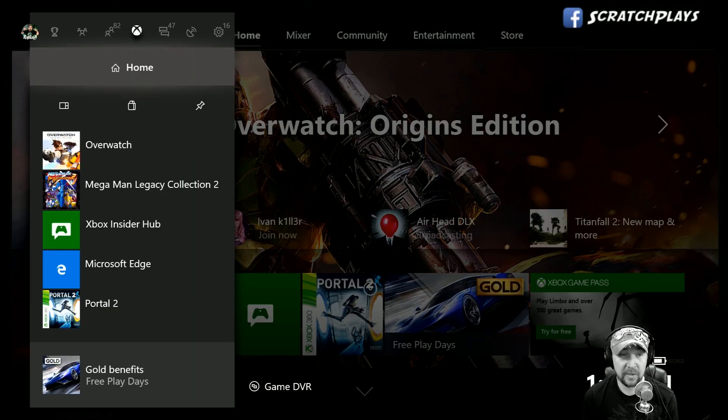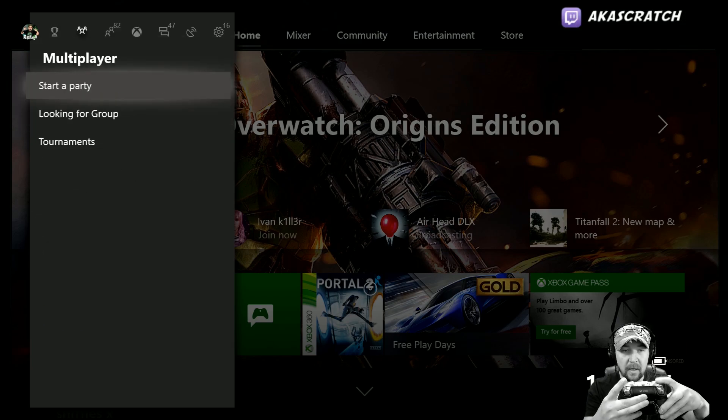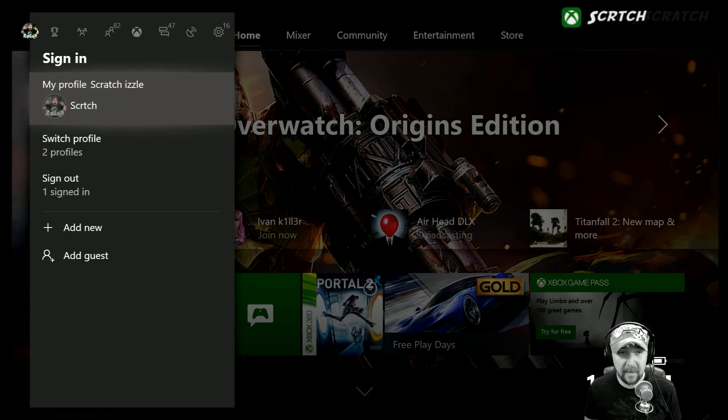We're back on home — let me scroll all the way over to the left. I'm doing this really quickly by just pressing the bumpers, and then you can pull the triggers to jump up and down. That's been there for a while — a lot of people still don't know about it, but those are shortcuts you can use on your controller to navigate the guide.